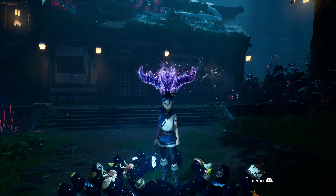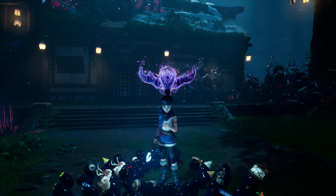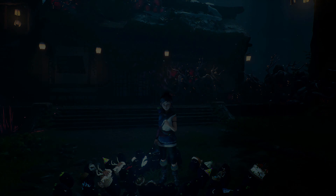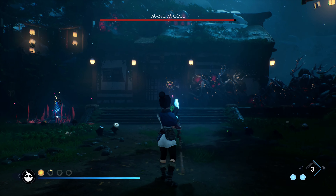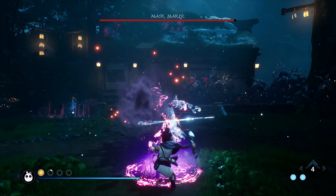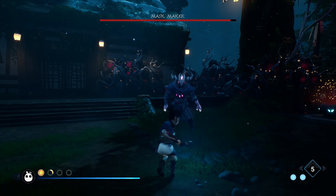It's time to beat the Maskmaker in Keener Bridges Spirits on Master Difficulty. Sneak in a couple of arrow shots and then get ready to dodge and dodge again. Get in a couple of light hits and chase him down with a sprint heavy attack.